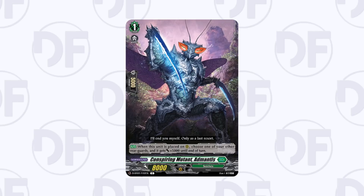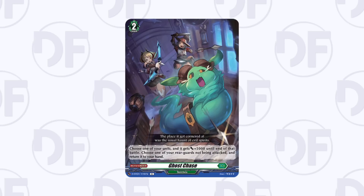Ed Mantis Man gives something 5k on place and has been used in both Stoicheia decks — he could see use in the future because being able to fix your columns by calling, reviving, or bouncing and recalling is really strong. Ghost Chase is probably one of the biggest highlights of this set — likely one of the best blitz orders printed so far. Bouncing a rearguard that isn't being attacked to give something 5k for that battle is so nice, because you can then recall that rearguard, guard with it, call down your triggers and bounce them back. It's only a common, so definitely pick it up.